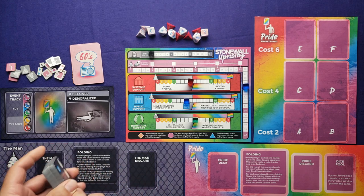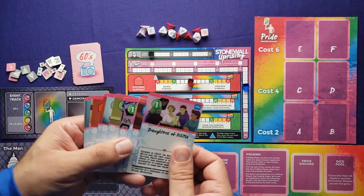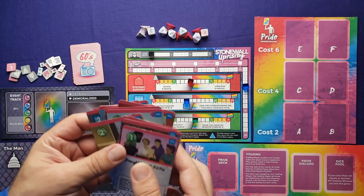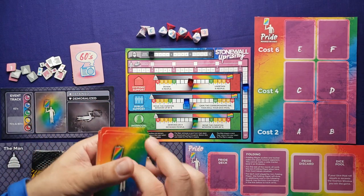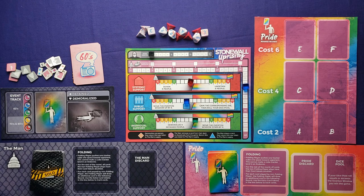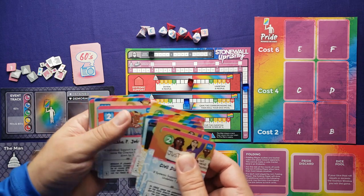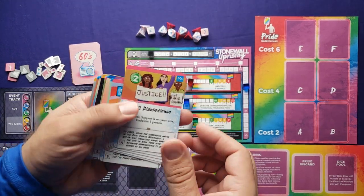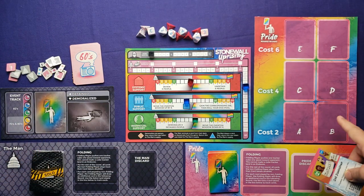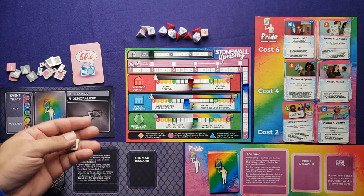Shuffle the solo deck and place it in the man deck spot. For the pride cards, remove all cards without a letter in the lower left-hand corner — there will be 13 of them, all from the 60s. Set those aside, shuffle the remaining cards, and place them in your pride deck spot. Separate the rest with 60s, 70s, and 80s on top of each lettered stack. Note: deck-thinning tokens and man player cards are only for multiplayer.